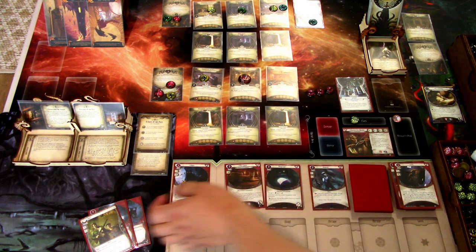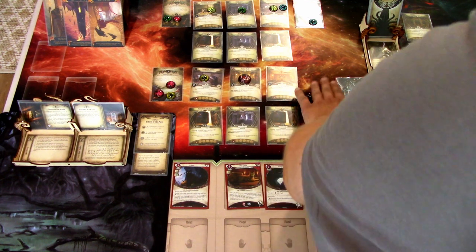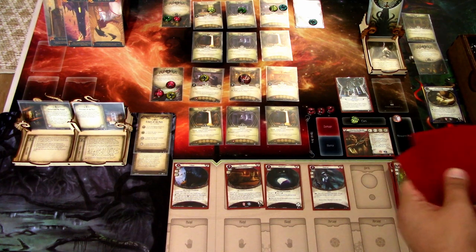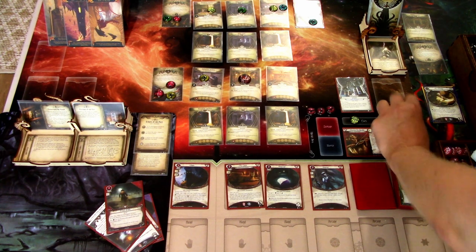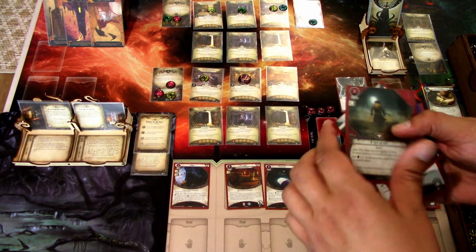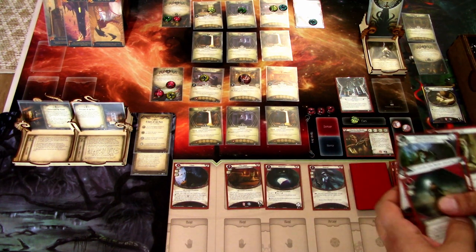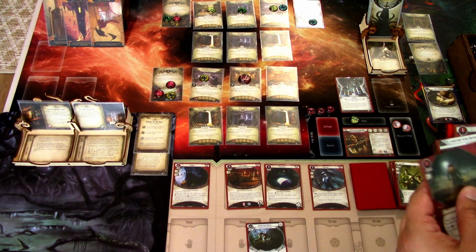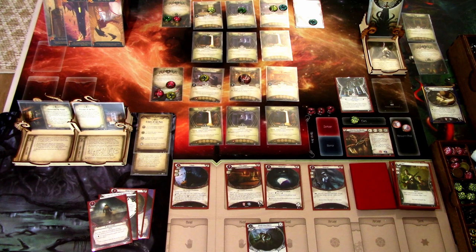That's our turn — discard hand, no enemy actions. We go to upkeep and draw five cards. We gain a resource. We get Test of Will, Butter from Another Dimension — this comes into play — Stray Cat, and Read the Signs. This didn't hit us too badly, so that's okay. That is that round.